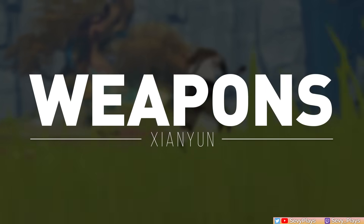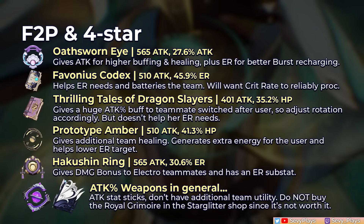Now let's move on to her weapon options. For support-oriented free-to-play and 4-star catalysts, the Oathsworn Eye gives attack and a temporary ER boost after using the skill — two stats she wants — though only older players who were around during the limited time event will have it. The Favonius Codex addresses her energy needs and batteries your team to lower their ER targets, a very good option that can better enable you to run an attack sands on her. Thrilling Tales of Dragon Slayers gives a huge 48% attack buff at R5 for 10 seconds to the unit that switches after the user, so just make sure the DPS goes after her in the rotation. The Prototype Amber gives additional healing and helps with her own energy needs by refunding energy.